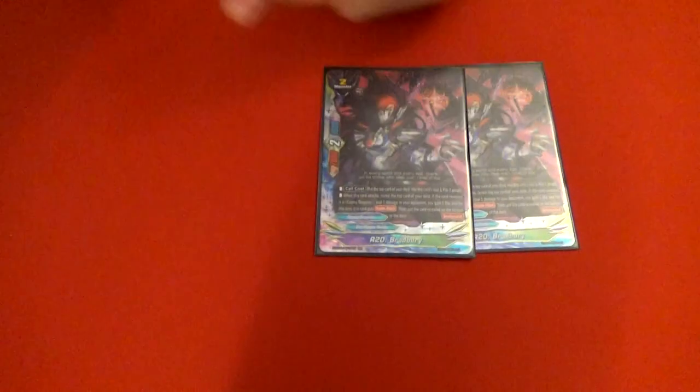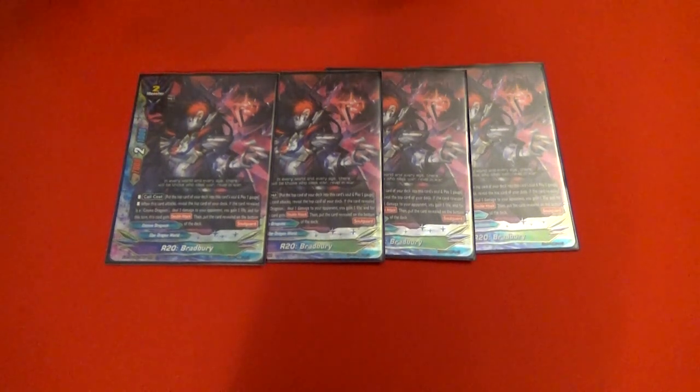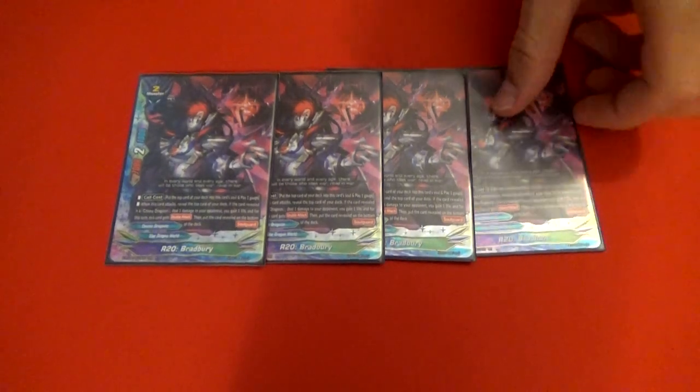Moving to size twos, first we have Bradbury, who's easily the best card in the deck right now. He has soul guard — you pay gauge, put a soul in — and each time he attacks you reveal the top card, deal one damage to your opponent, heal for one, and he gains double attack. That happens each time he attacks, so it's not once per turn, and it allows for such big life gain. He's just super good in general.